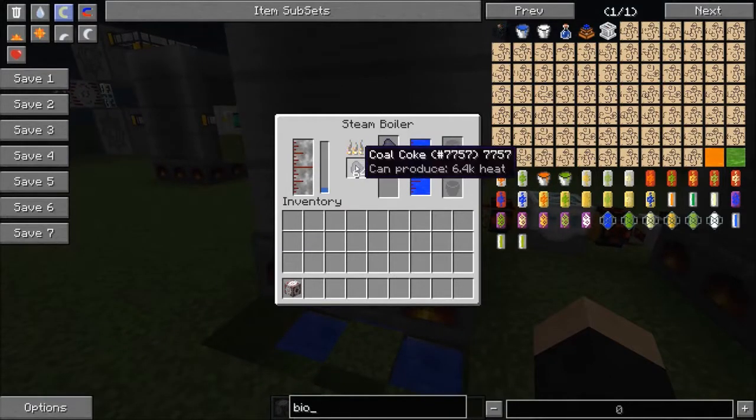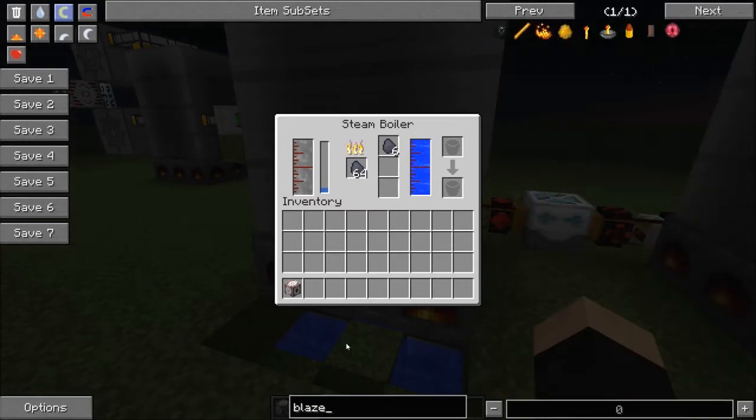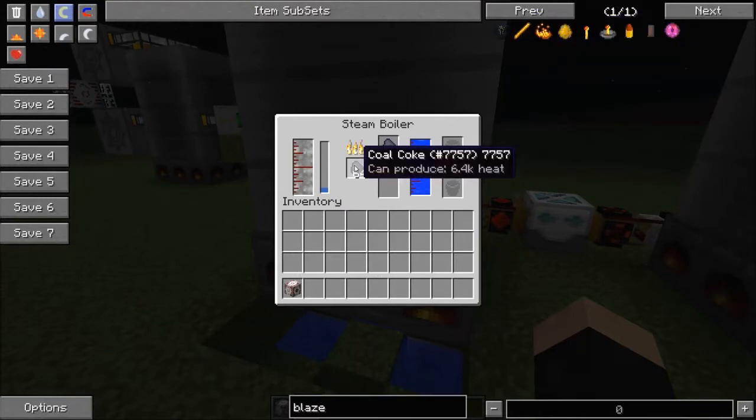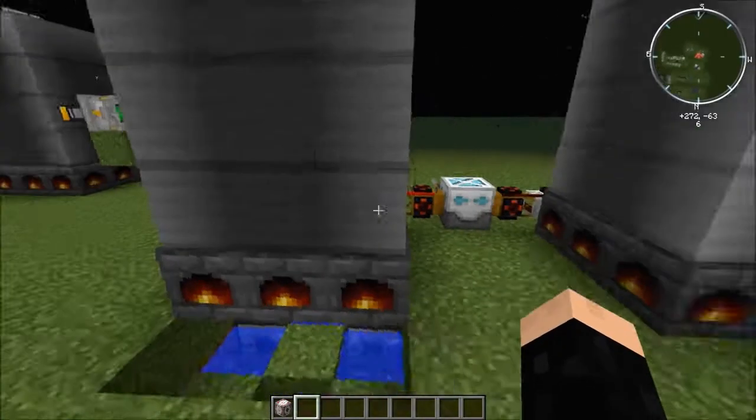These produce 6.4k heat. If we look up blaze rods, we will see that they produce 0.8k heat. So the coal coke is definitely better — it burns longer than the blaze rods. But if you have a tier 5 blaze spawner, their blaze rods are free. So you just build up a surplus and then hook it up to your steam boiler and away you go.